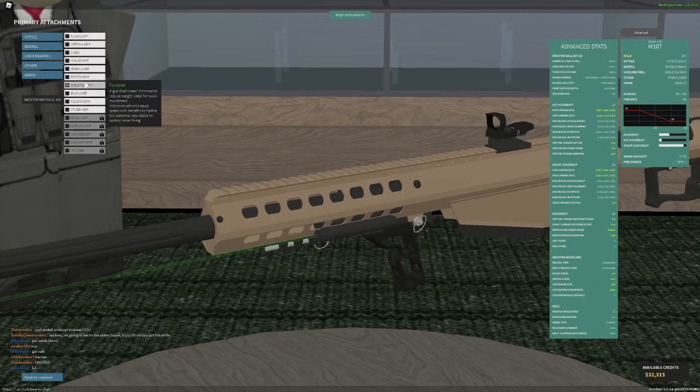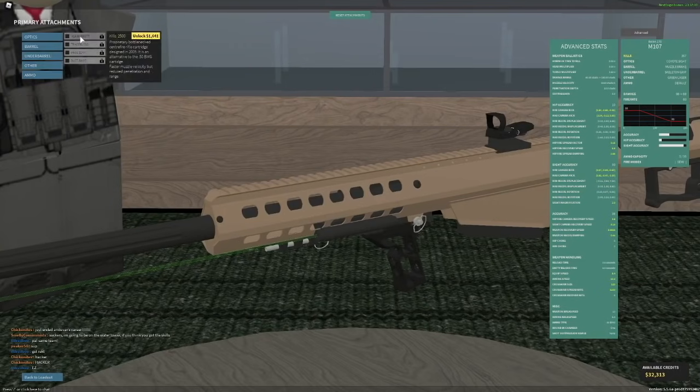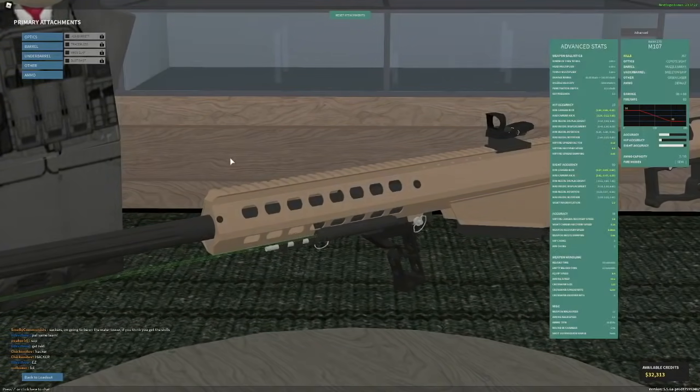For grip I run skeleton grip because it's the one that makes you aim down sights faster. For the underbarrel slot you can run extended mag, a cantilever, or a laser - I run laser. For ammo you can run .416 Barrett, SLAP, or dust shot; tracer is whatever. .416 Barrett is probably the best one.